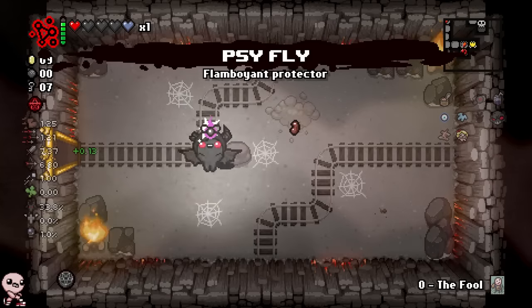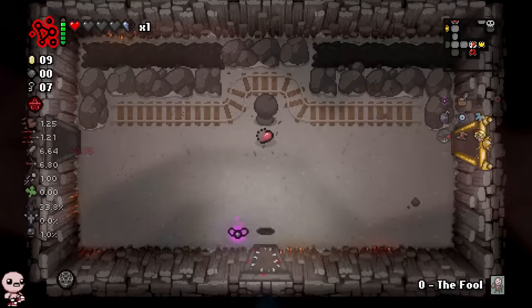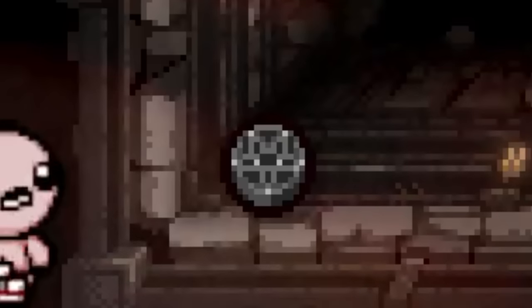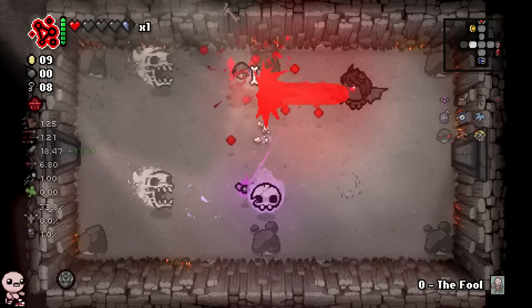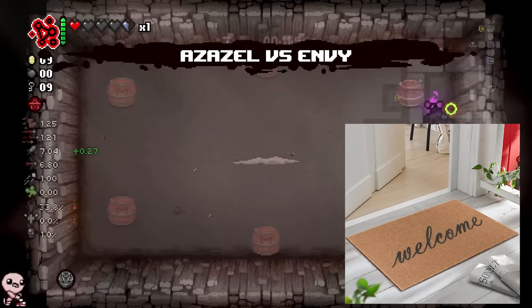Another treasure room this time — Psyfly! Just the type of item we need. We actually have so much offense here; the only thing I really need is defense. Of course, Sigil of Baphomet is also achieving that for us, but the extra defense we're getting from it is definitely welcome as hell, actually. Double negative moment.